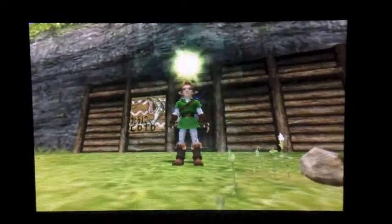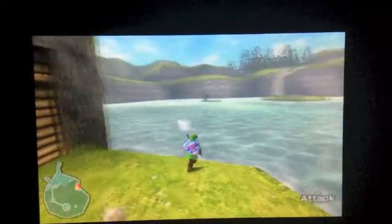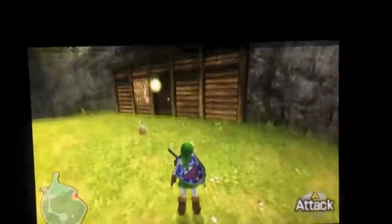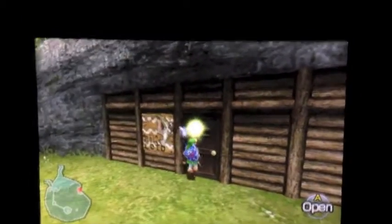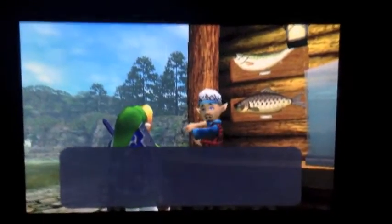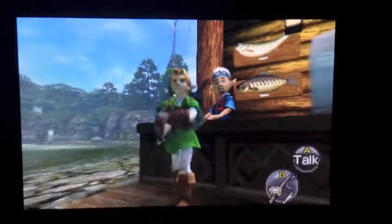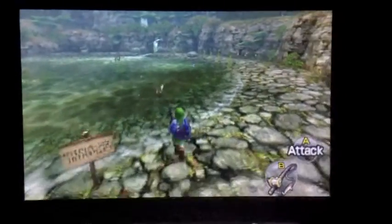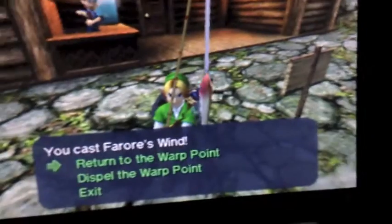Now it's setting our warp point right outside the door, which will make it easy. It doesn't really matter where it is. I've actually tried to record this once and messed up — I accidentally set it way over there, so it gave me a long swim. Now that we have that in, walk back in. We're gonna talk to this guy to buy a rod — wait for him to stop talking. You can actually use the Iron Boots in the fishing pond, so we're already set up.